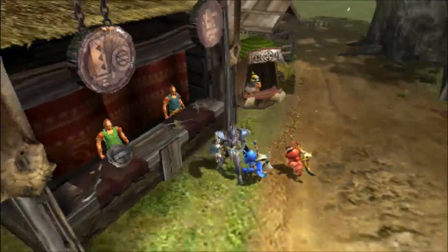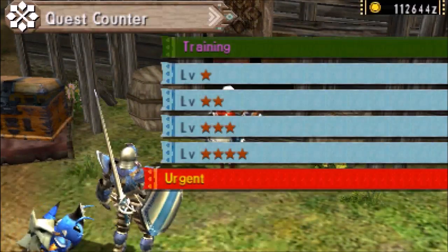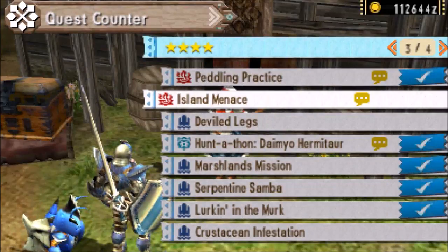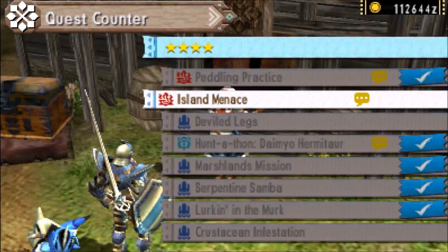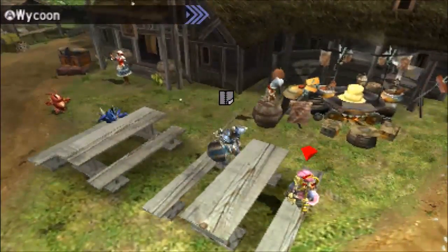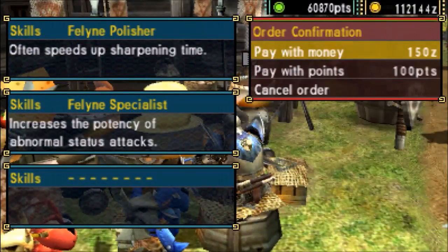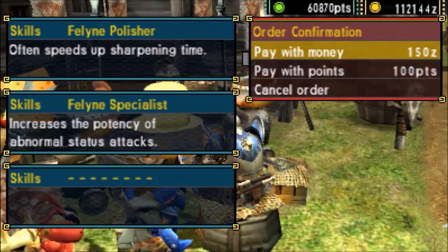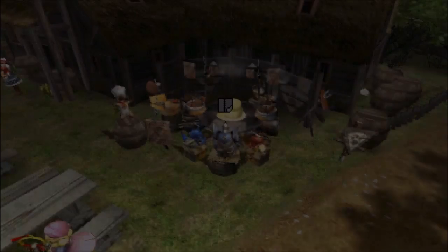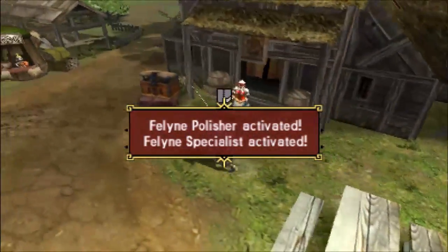Jump on some monsters! Now for what is hopefully the last request of 4-star — this guy Malpestia. And this one's a capture quest, so this will make things even harder. I'll go with Polisher — that way I don't have to sharpen as much. Hopefully this goes a lot better than the Shogun Ceanataur.